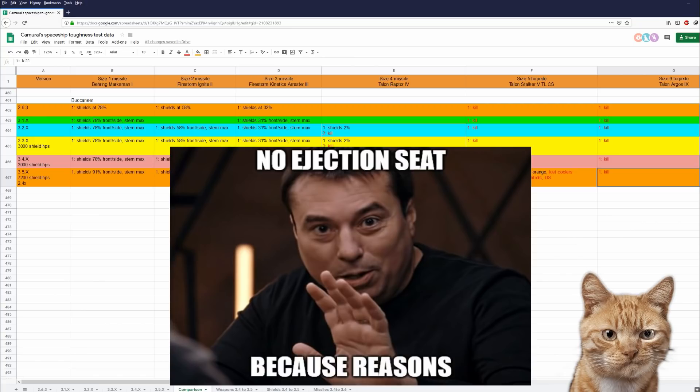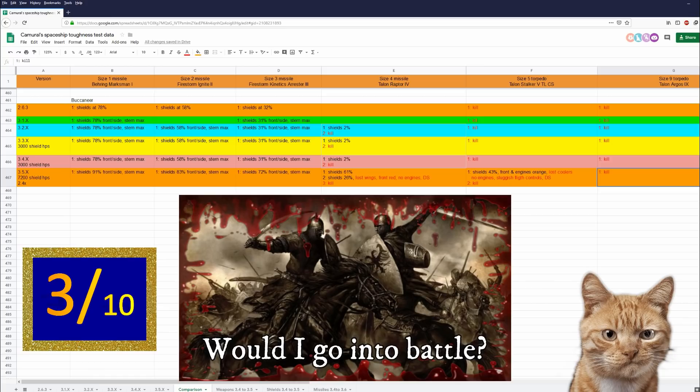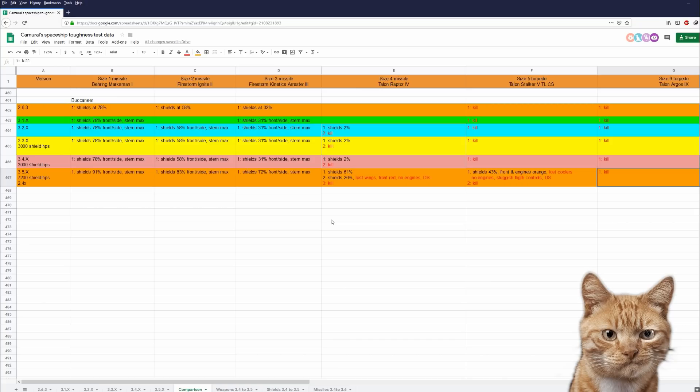My rating for the Buccaneer for 3.5 is 3 out of 10. There are some really good things: she is very agile, quite fast, and has good firepower. But if CIG would give her an ejection seat, fix the hydrogen fuel loss issue, and give her a little bit more toughness, then this ship could easily be well above average. You can find a link to my spreadsheet and data sheets in the description below. I hope you had fun watching this video - see you next time, bye.